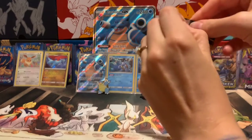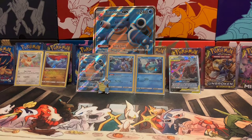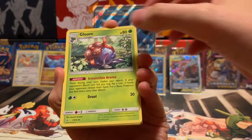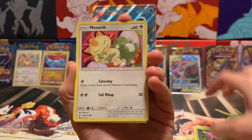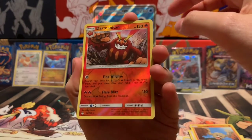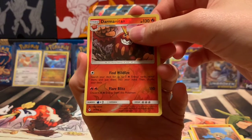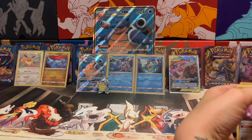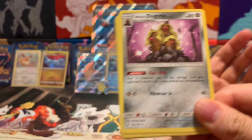My wife is going to get some last pack magic going on the final pack. She opens it up — we got Grass Energy, Gloom, Dodrio, Electrode, Wooper, Cottonee, Venonat, Meowth, Geodude. The reverse holo is a Drampa, and the rare is going to be... I'm calling Charizard... it's a freaking Alolan Dugtrio with the hair! That is the ugliest Dugtrio I've ever seen.